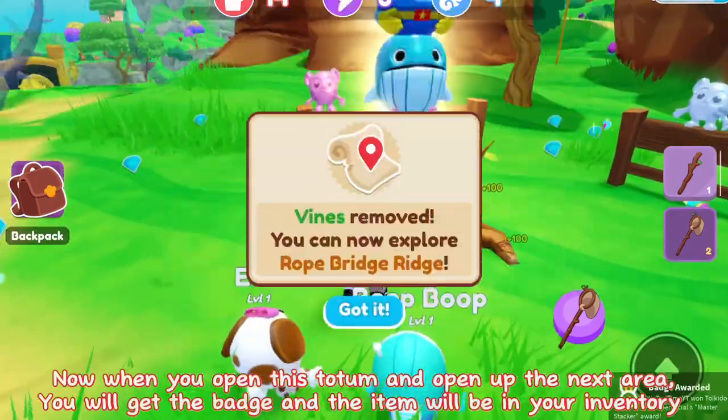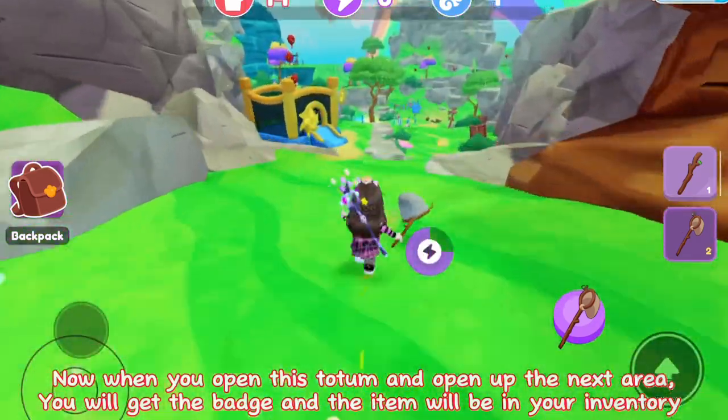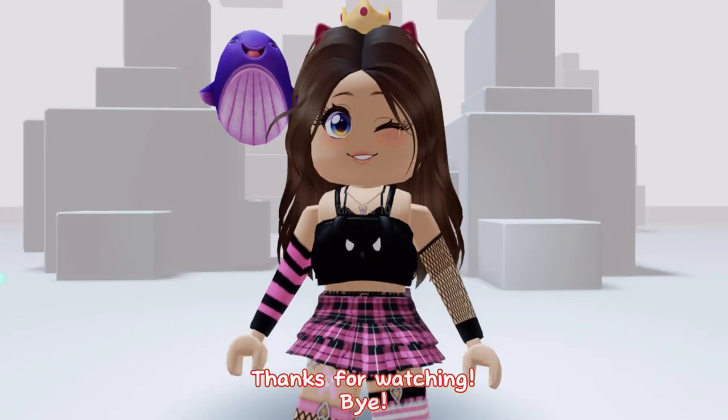Now when you open this totem and open up the next area, you will get the badge and the item will be in your inventory. This is how the item looks — I think it is super cute. Thanks for watching. Bye!